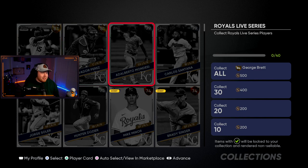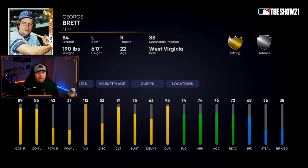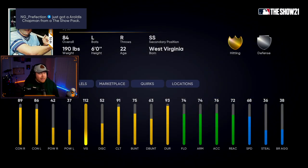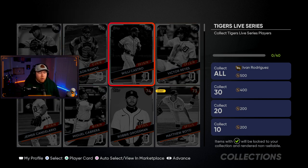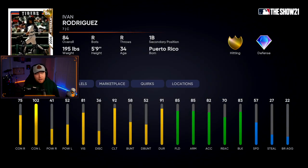The Kansas City Royals have no diamonds. Their collection is 84 overall George Brett — can play short, great contact, no power, silver fielding, 68 speed. The Detroit Tigers don't even have a gold; Jonathan Schoop is their best player. Willie Castro is the GOAT though. Their collect-all is 84 overall Pudge Ivan Rodriguez — good contact catcher with good fielding, that's about it.